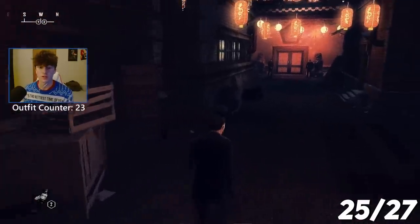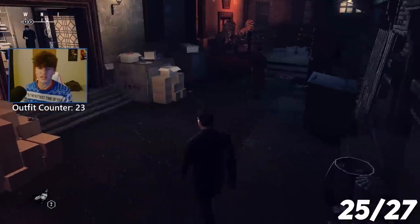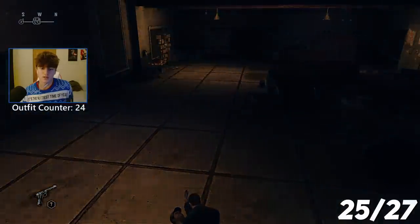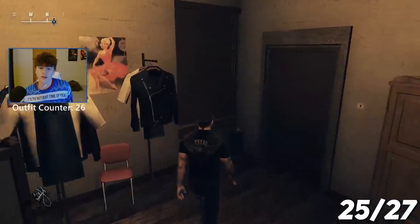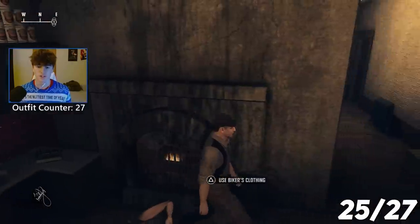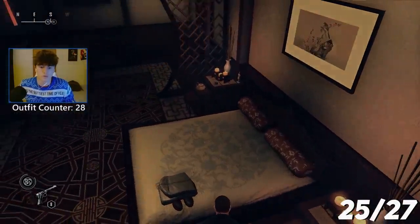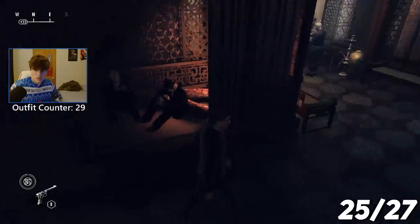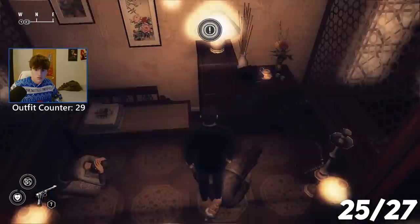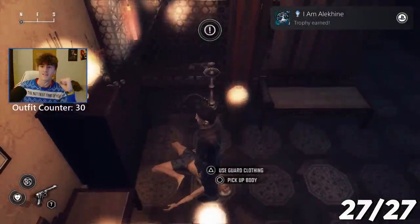I'm in chapter 4 going for the final trophy — Chameleon — acquire 30 different disguises. Finishing the game I had about 20. I grabbed mechanics clothing, chef outfit, guard's outfit, waiter's clothing, and I was searching for the masseuse outfit as my last one needed. Found it — put it on — Chameleon trophy! And then 'I am Alakine' — Obtain all trophies. I got the platinum!